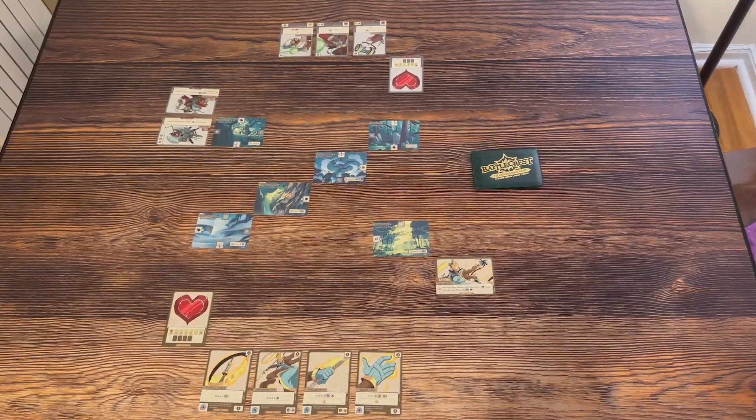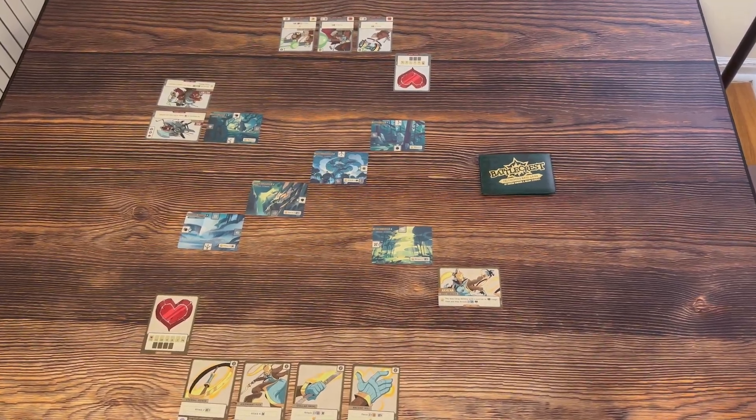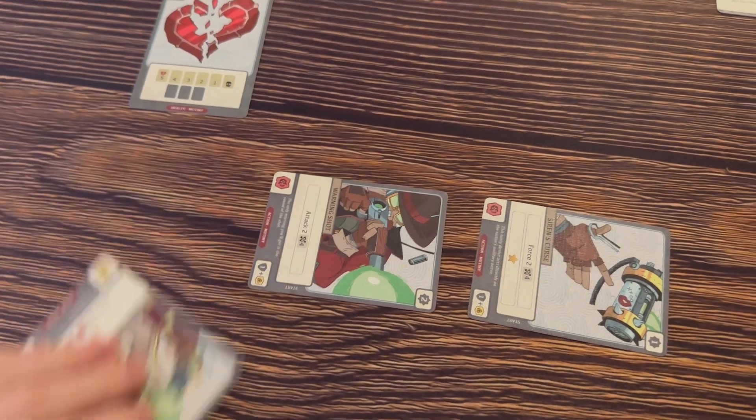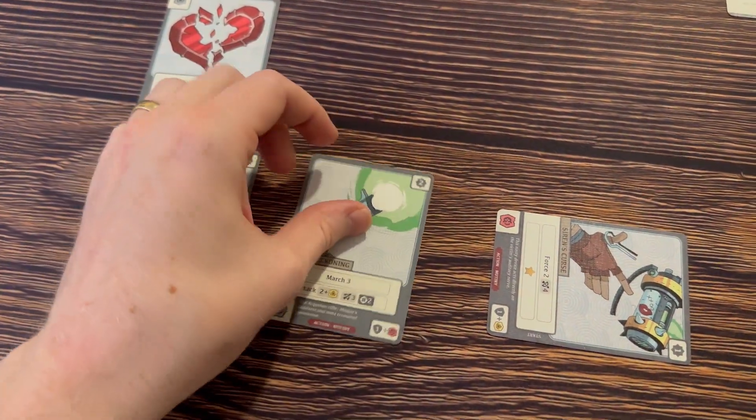The setup for this game takes two seconds because you put six cards in the middle and six cards to each player and you are ready to go. Essentially you are a character with a backstory and everything who has a couple ability cards. You're going to spend those ability cards to do different actions, move around the board, and flip those ability cards over to reactivate them, giving you new abilities on the backside.